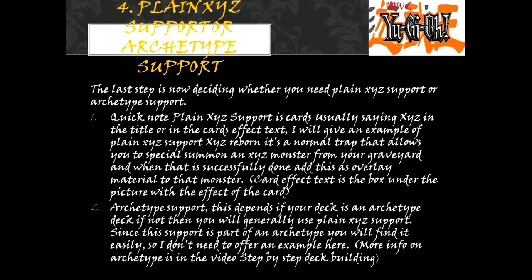Plain XYZ support or archetype support. The last step is deciding whether you need plain XYZ support or archetype support. Plain XYZ support usually says 'XYZ' in the title or in the card effect text. For example, XYZ Reborn is a normal trap that allows you to special summon an XYZ monster from your graveyard, and when that is successfully done, add this card as overlay material to that monster. Card effect text is the box under the picture with the effect of the card.